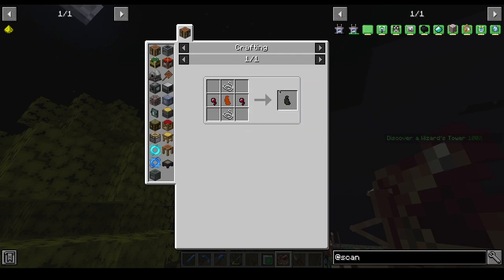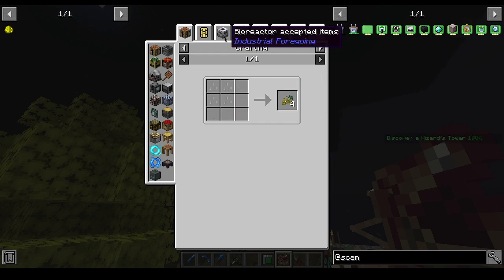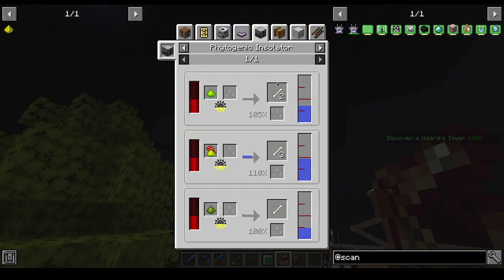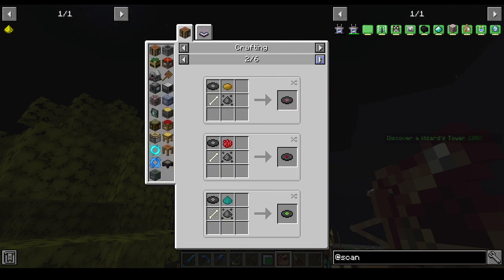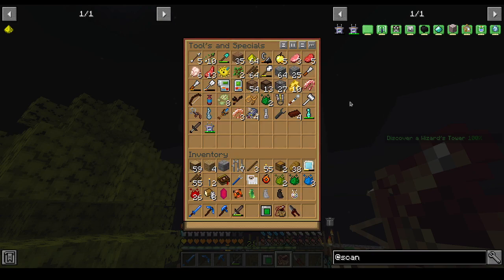We can make spider chunks, and I believe we have enough to make the missing three. Skeleton chunks are gonna be really handy because that will give us infinite bones, I believe. And apparently records — yeah, clones, records, and skulls.